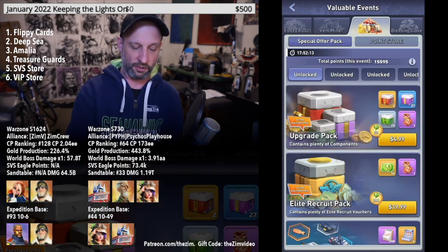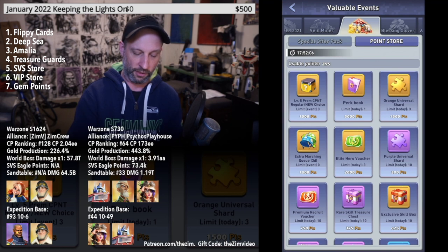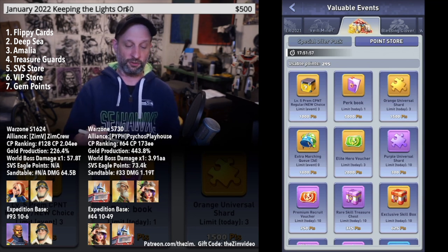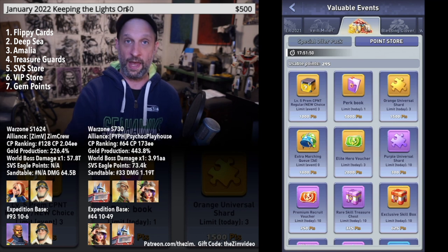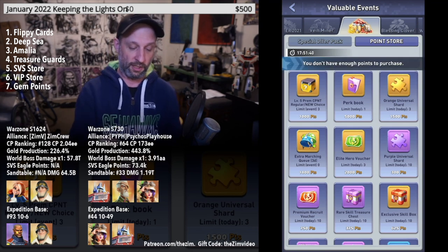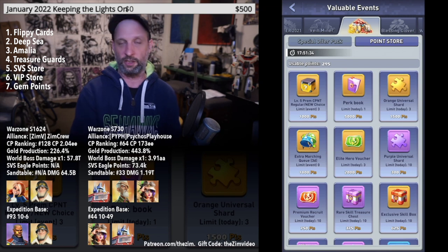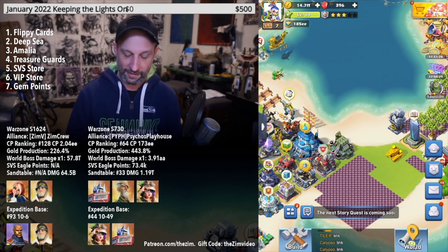Number seven is the Gem Point Store. This resets daily, and during certain events you can buy up to three Universal Orange Shards here. These events often run alongside Flippy Cards or Deep Sea events, so when you're spending gems on those, come to the point store and use your accumulated points to grab extra shards. Be aware that the store doesn't notify you when points are available — you need to check manually.